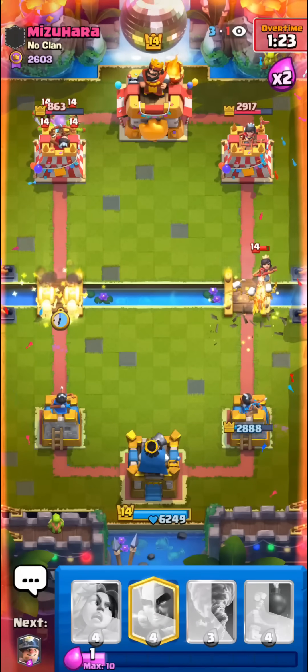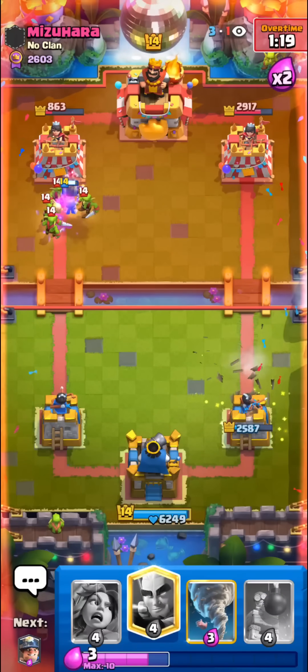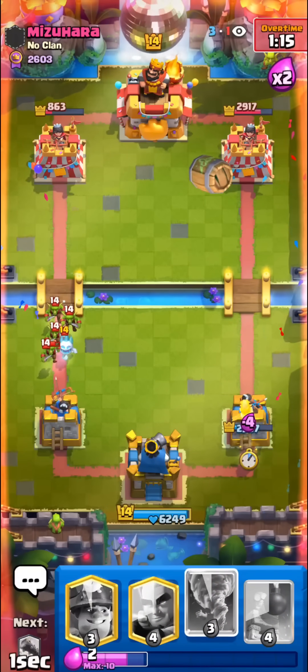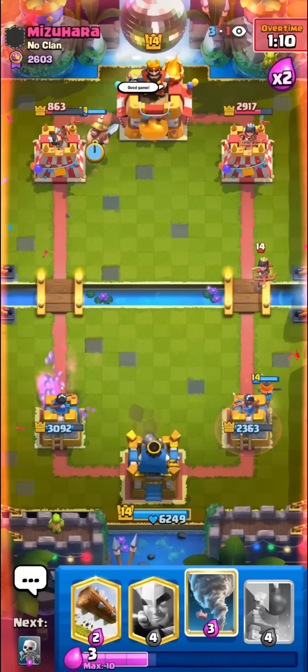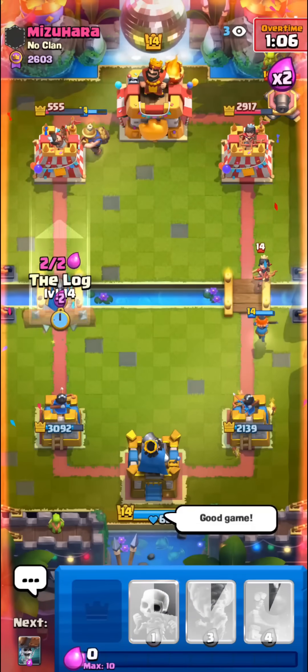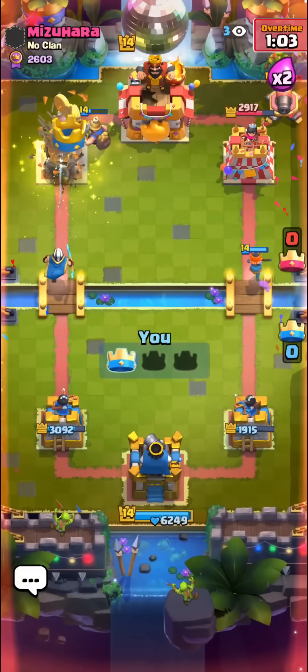I'll go for the Wall Breakers as well — maybe not the best Wall Breakers, but it's honestly fine. Still looking super good so far. I'll go for the Valkyrie here to fully counter the Barrel. If you play your Valkyrie really quickly, it does fully counter the Goblin Barrel if you guys didn't know. Looks like he's just giving up at this point. Good game, really easy win.